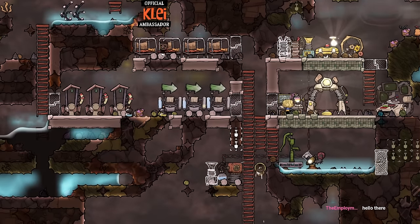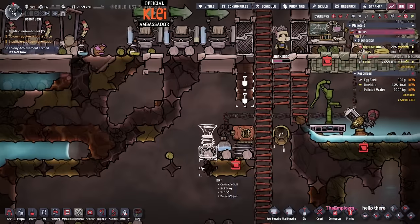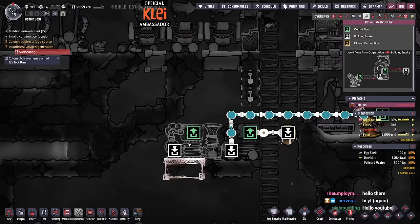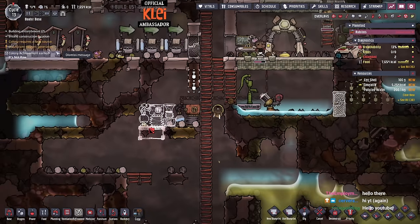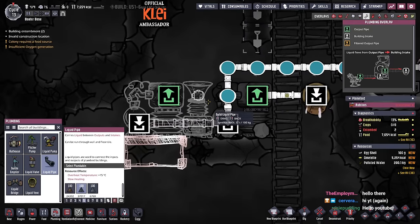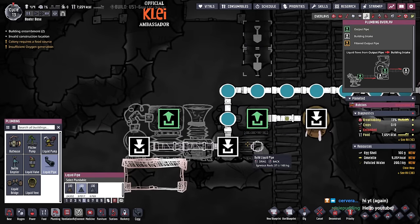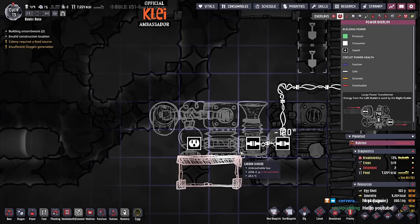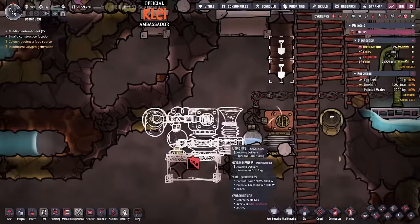Hi everyone and welcome back to episode 2 as we continue our very painful run. Sokka has suggested we add a second carbon skimmer and I am on that page - that sounds like a good idea. The only problem is power; it might be a bit tricky.